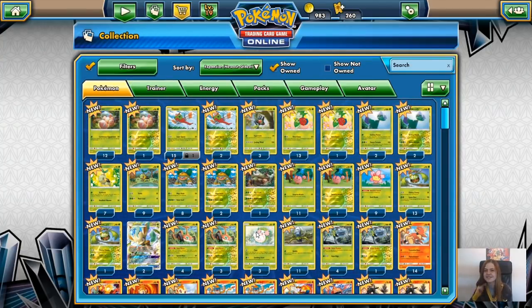For a hundred packs, that works out about right. Let me know in the comments what your favourite card is that we pulled today and what your favourite card is in Ultra Prism. I'll see you guys in the next 100 pack opening. Bye!